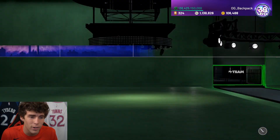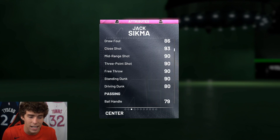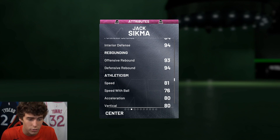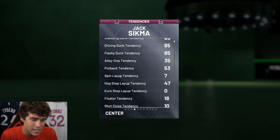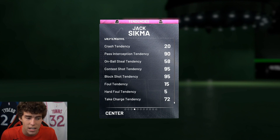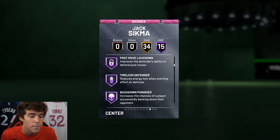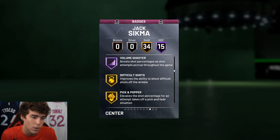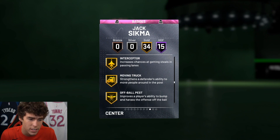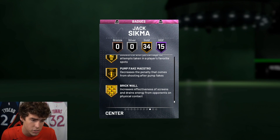Jack Sigma, welcome to the squad. Putting him in the lineup here — looking at Jack Sigma: 6'11", 230 pounds, 93 ball, 80 driving dunk, 79 ball handle, 84 perimeter, 94 interior, good block, great steal, great rebounder, 81 speed, 84 lateral quickness. Tendency wise: 85 driving dunk tendency. Defensive tendencies are pretty solid — 90 pass interception tendency, 95 contest shot, 95 block shot tendency. 15 Hall of Famers: catch and shoot, corner specialist, rim protector, box, heart crusher, intimidator, rebound chaser, post move lockdown, tireless defender, hot start, tireless shooter, as well as Hall of Fame volume shooter.